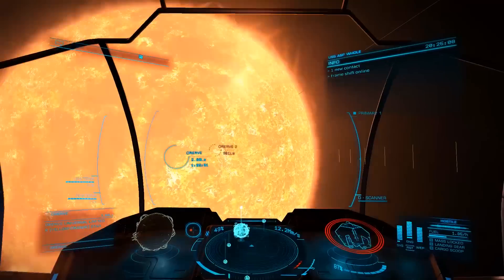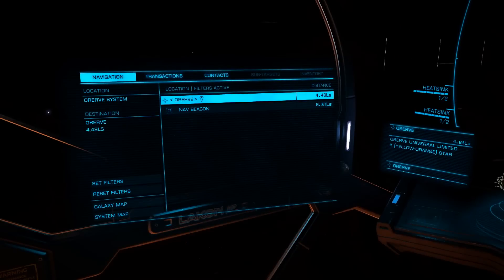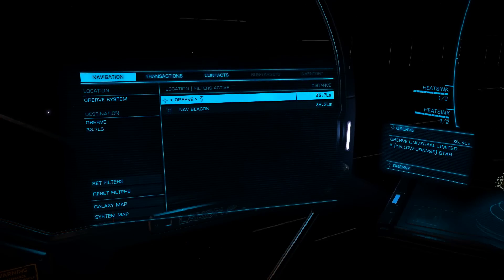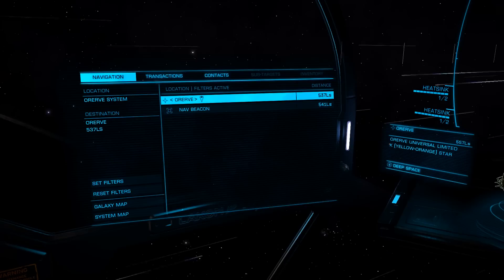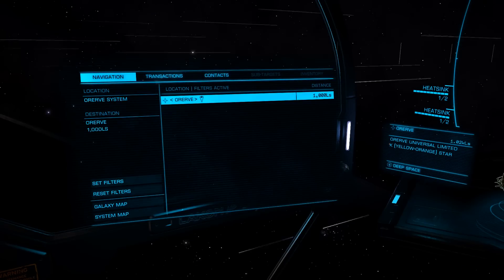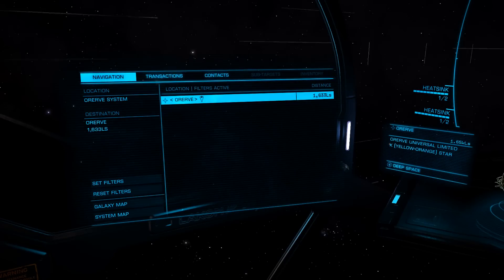There is one type of gathering we haven't yet covered, and that's the dreaded high-grade unknown signal source, or USS. While these can be miserable to find, and one of the worst game mechanics I've ever seen, there are a few things we can do to make this more efficient.